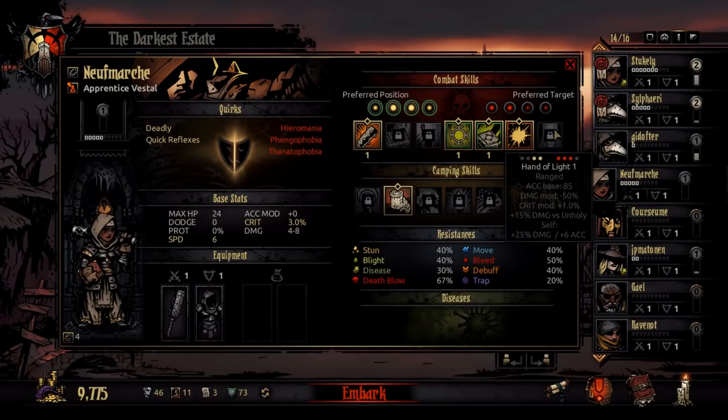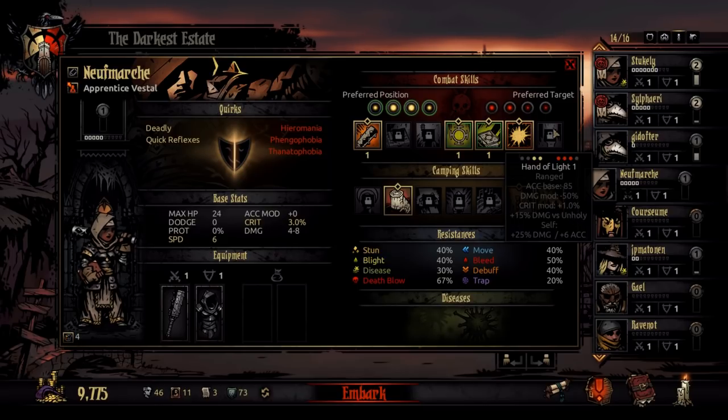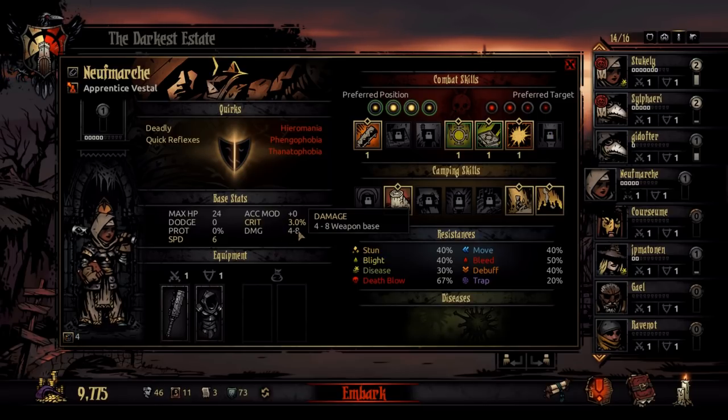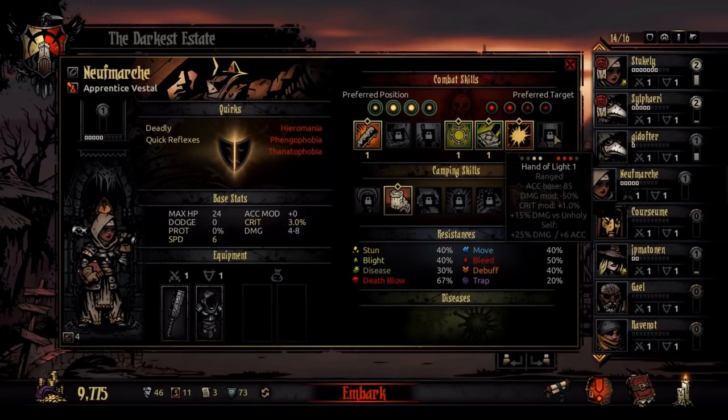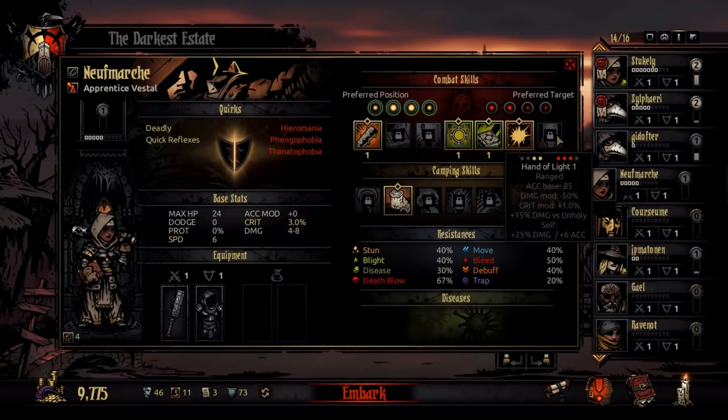We'll go through one more real quick. Accuracy base 85 — so it has a base accuracy of 85, which can also be added on to your accuracy modification base stat. So if you had plus 15 in that stat and this is 85, then you'd be at 100. Damage mod minus 50: instead of doing 4 it does a base of 2, instead of a max of 8 it does a max of 4. Crit modification plus 1, so that'll be a 4% chance to crit. Plus 15% damage versus unholy. And then to yourself it adds a buff of plus 25% damage and plus 6 accuracy. A buff that lasts for some number of turns.